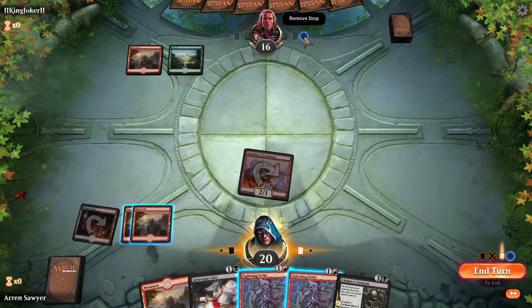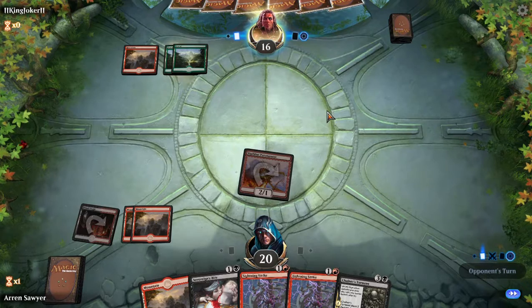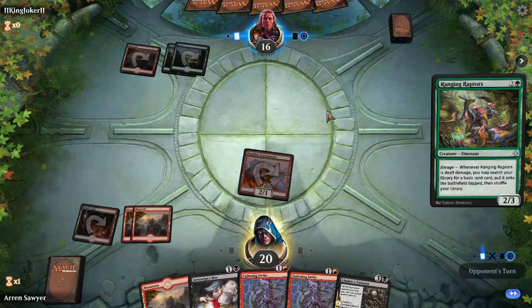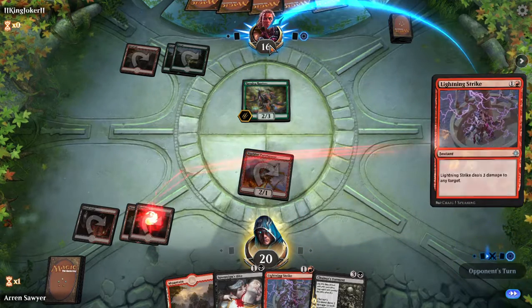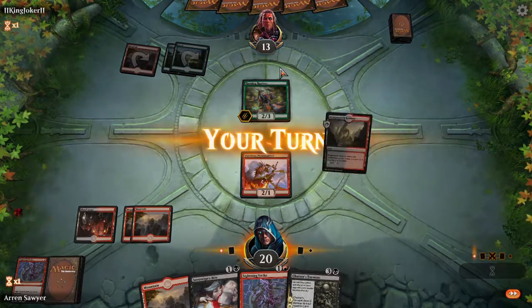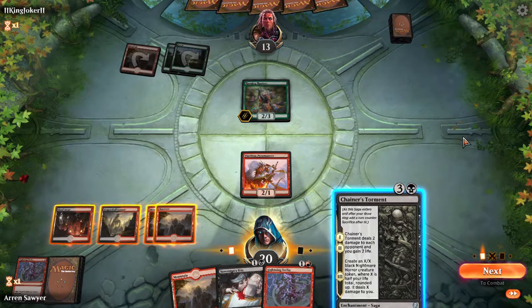This deck has a lot of sorcery speed and I also play a lot of counters, so I usually play Risk Factor on my turn. I'm going to bolt him — not his creature — because he's going to keep playing creatures and there's no reason for me to attack or block that guy. I do want a creature.